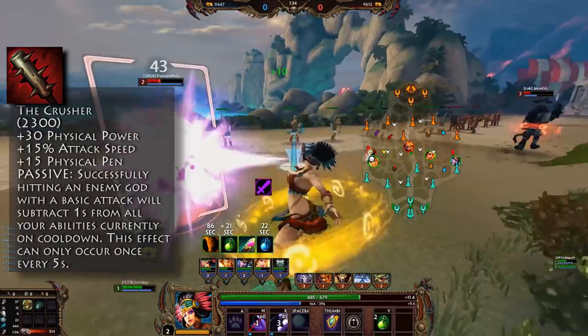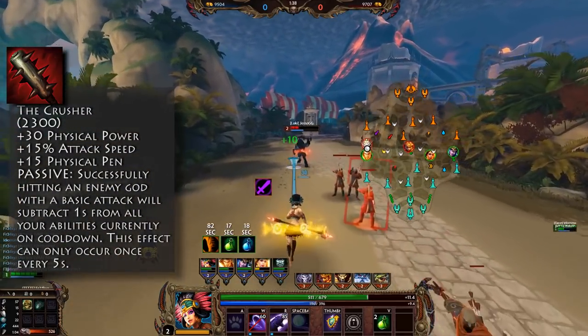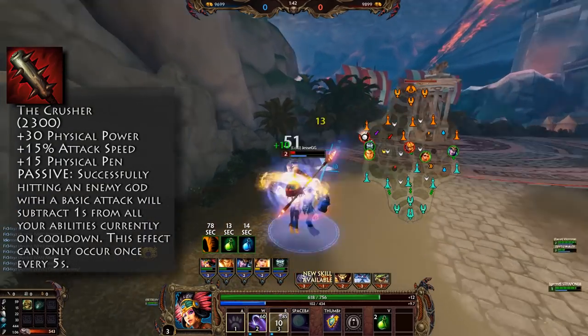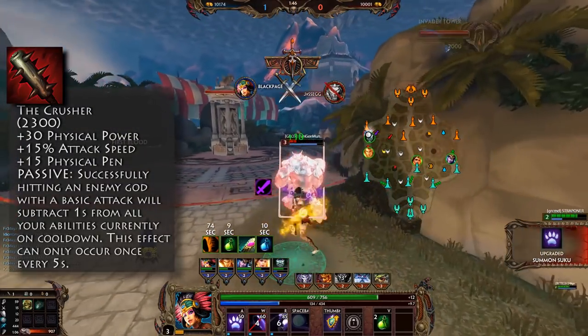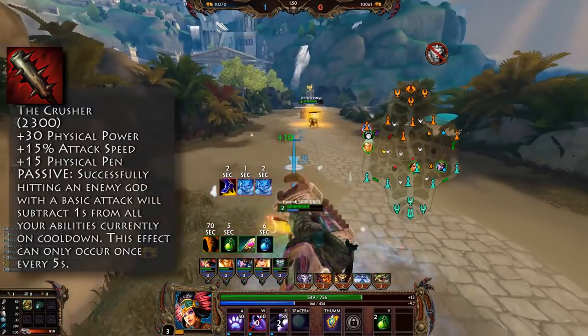It now costs 2300 gold, has 30 physical power, 15% attack speed, 15 physical penetration, and successfully hitting an enemy guard with a basic attack will subtract 1 second from all your abilities currently on cooldown.